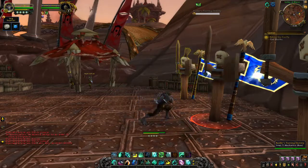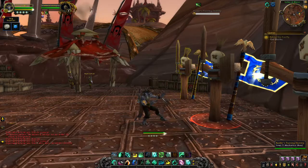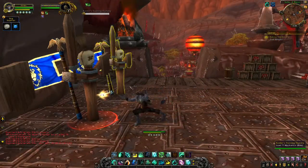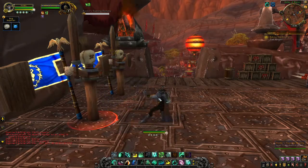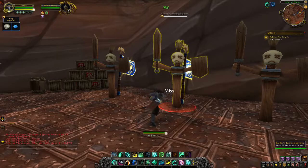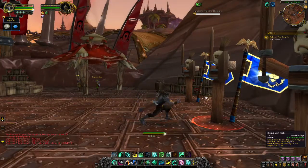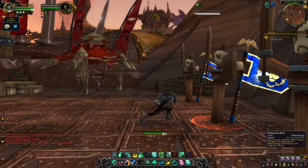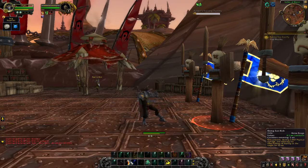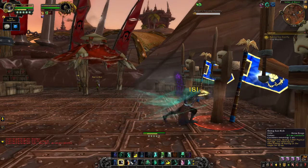They're very human-esque so they fit a lot of the kung fu moves pretty well — they look good. So this is your standard Tiger Palm straight into a Blackout Kick; looks pretty good. The animation looks very fluid with the Zandalari troll. Now there's a hidden technique to Rising Sun Kick: you have to jump when you cast it. Not only does it make you a certified badass, but I guarantee you'll do 10,000 more DPS.